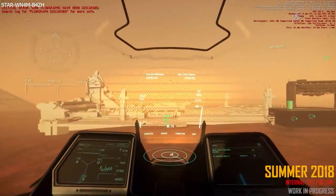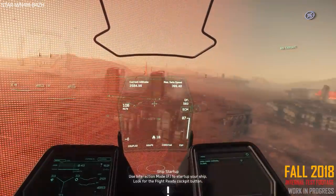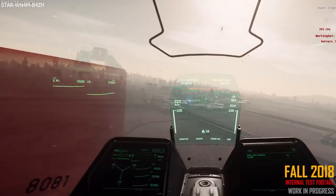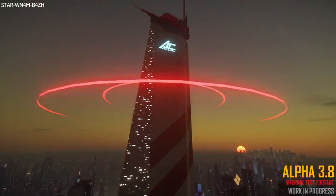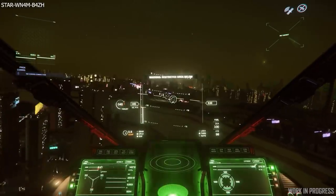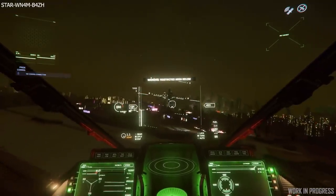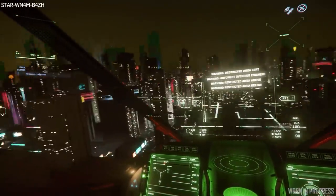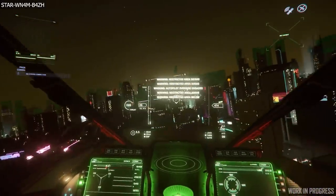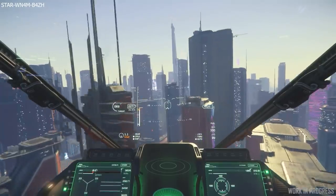This week's Inside Star Citizen kicked off looking at the restricted area rework. They wanted to clean up the restricted areas and get rid of the obtrusive meshes which seem to cover the whole location, but they obviously don't want players flying around and crashing into people while they're walking around shopping. So coming in Alpha 3.10, they will introduce landing splines for locations like Area 18 and Lorville, which have landing zones in the centre of the city. The areas surrounding the spaceport will continue to be covered in a restricted area, but this also means they don't need to have the ugly mesh covering it.